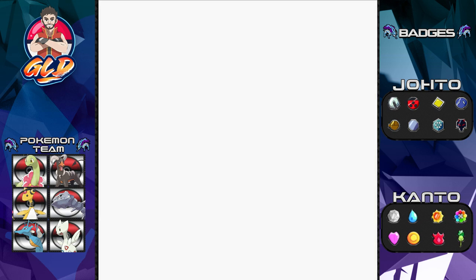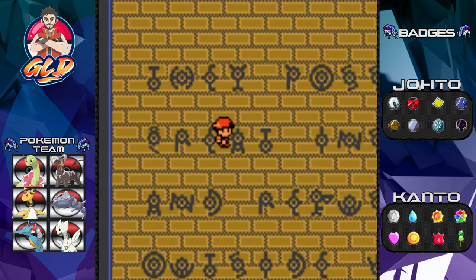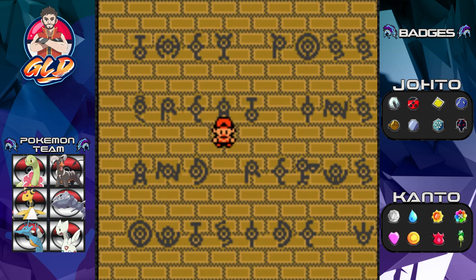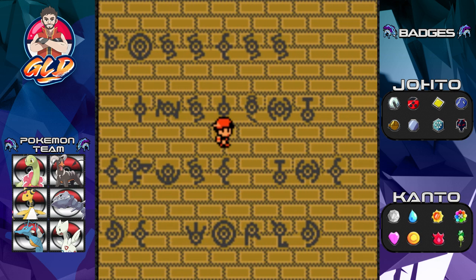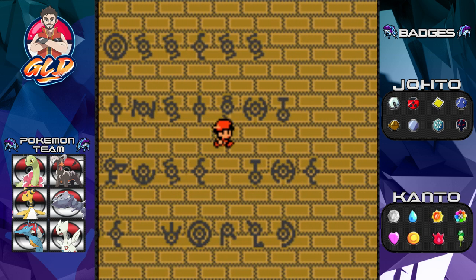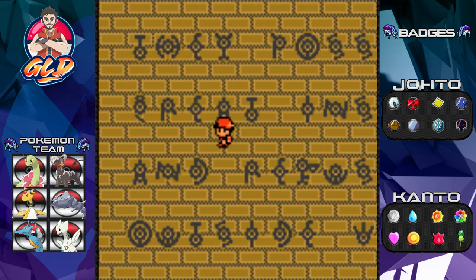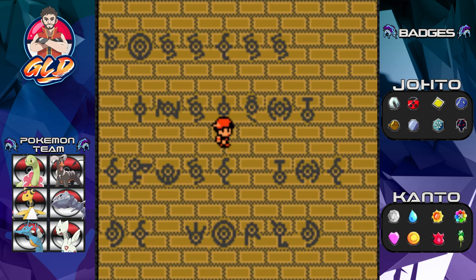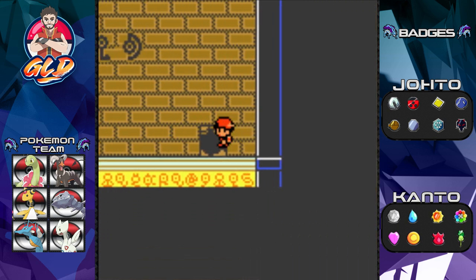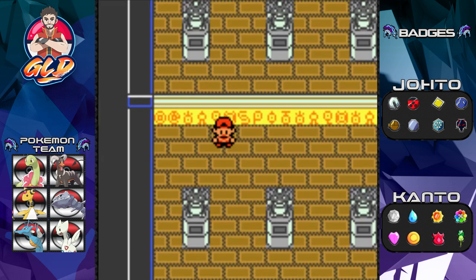Going straight ahead, there is writing on the wall. It says something like 'they possess' — I can't even pronounce the rest of it. If you guys know exactly what it means, comment down below. Let's go back to that location and solve the puzzle.